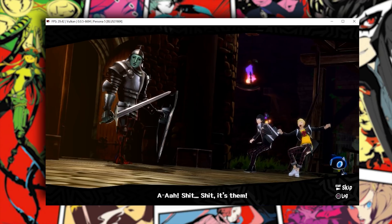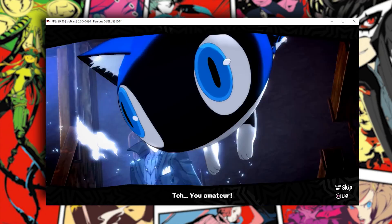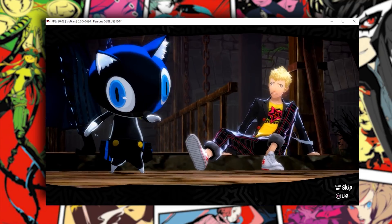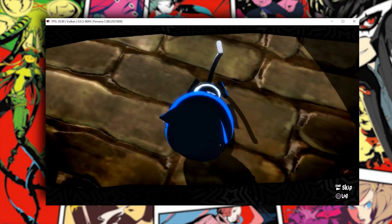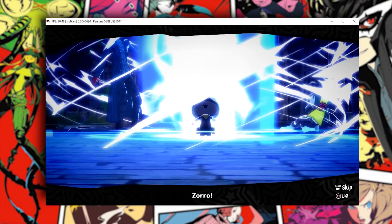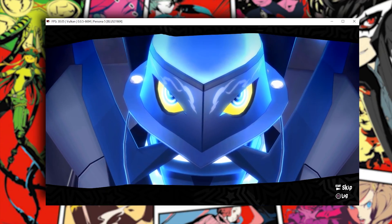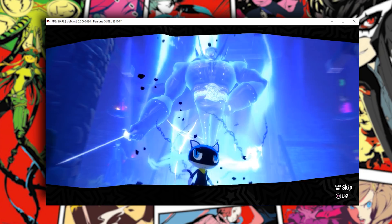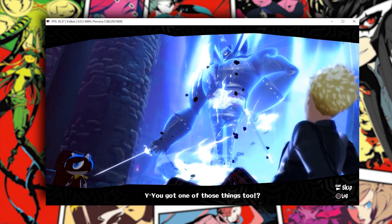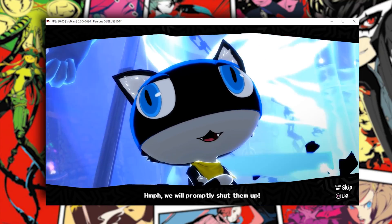We are just about to get introduced to Morgana's Persona. For anyone who's not familiar with the Persona series, the Personas are basically like a hidden spirit inside each person — I guess like an alter ego. And this is Morgana's. Is it Zorro? Yeah, I think it's called Zorro — or Zorro with two R's if I remember correctly.